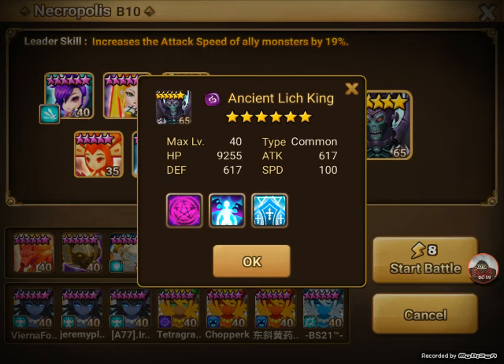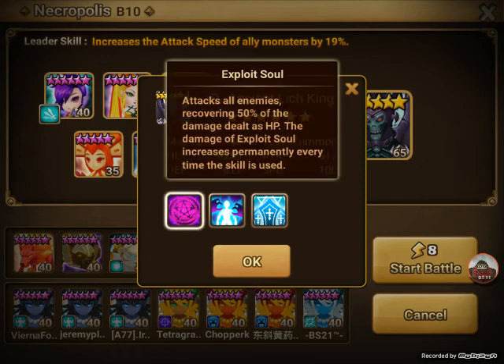Let's go over his skills real quick. This is for B10 — I know that his skills are really similar, but B10 is the goal. His first skill attacks all enemies, recovering 50% of the damage dealt as HP. So right there, heal block is really, really important. Otherwise he's just going to keep healing up, even if your dealer is doing what he's supposed to and doing enough damage. Which is not going to be fun at all.